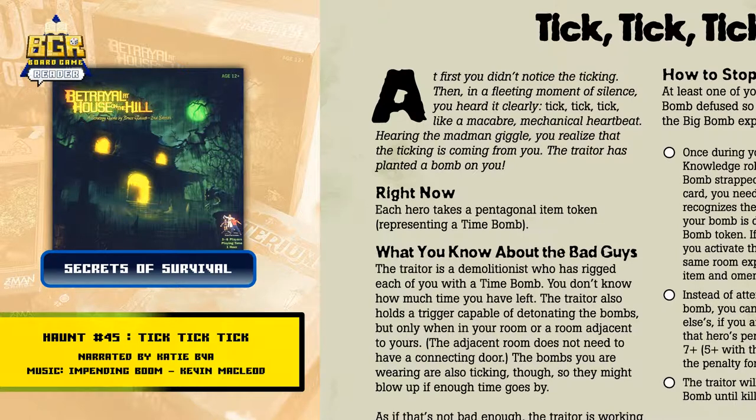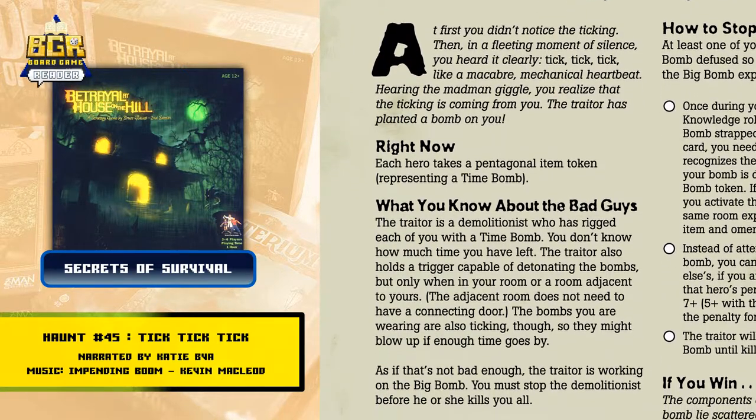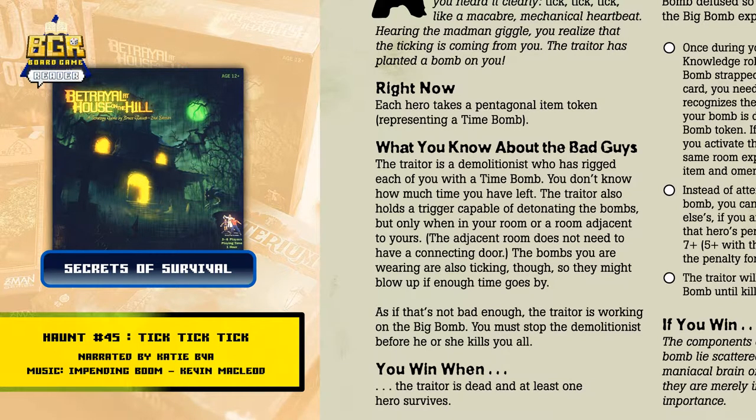What you know about the bad guys: The traitor is a demolitionist who has rigged each of you with a time bomb. You don't know how much time you have left. The traitor also holds a trigger capable of detonating the bombs, but only when in your room or a room adjacent to yours. The adjacent room does not need to have a connecting door. The bombs you are wearing are also ticking, though.